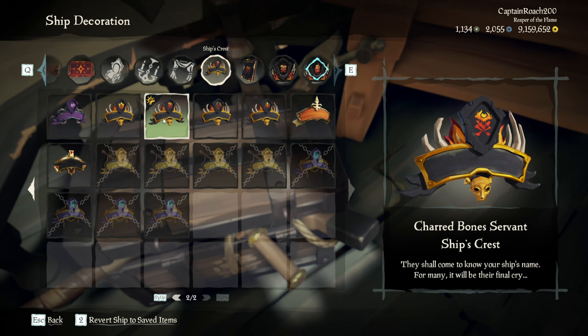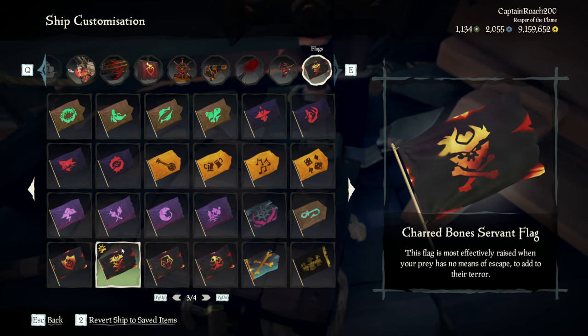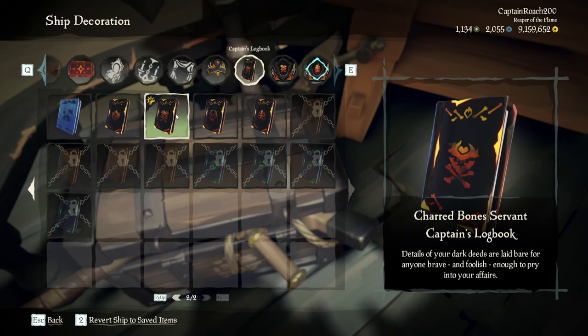Lastly, the flag, crest, and logbook I use are from the Charred Bones Servant set. The flag can be earned from reaching grade 5 in the Servant ship alignment, the crest from reaching grade 40, and the logbook from reaching grade 15 in the Servant ship alignment.